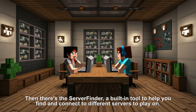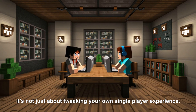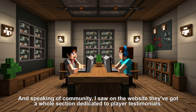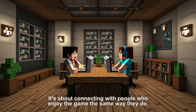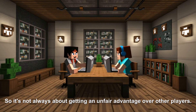There's also a built-in server finder to help you connect to different servers. It highlights the social aspect — it's not just about tweaking your single-player experience, it's about how these tools change how you interact with other people. Worst is like a secret handshake to a whole hidden community of Minecraft players. On the website they've got player testimonials calling it 'a godsend' and 'the best Minecraft hack out there.' For a lot of players, Worst isn't about cheating — it's about connecting with people who enjoy the game the same way.